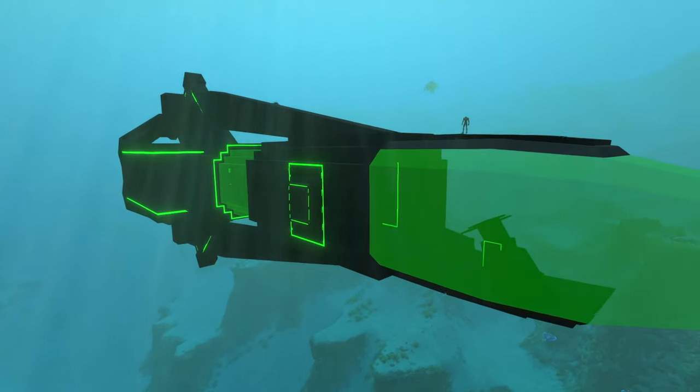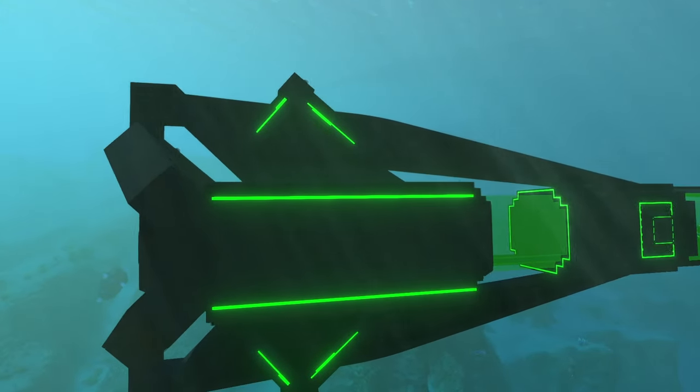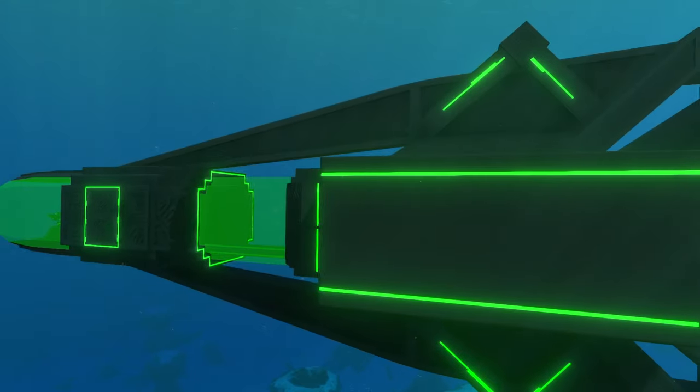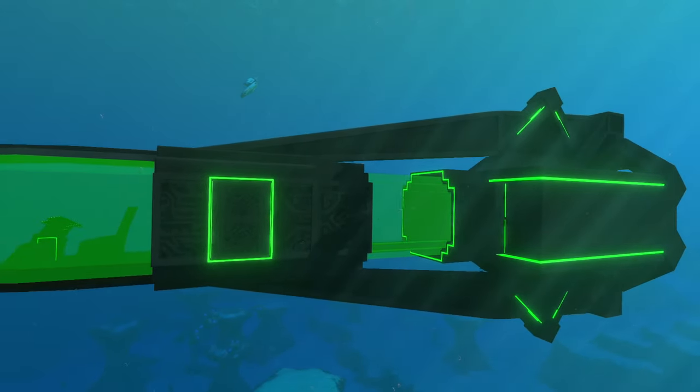I think I've covered just about everything on the exterior — all the different lights on the outside look super nice. The lights are bright but not too bright where they're blinding you, which I like. With that, we can head inside the submarine and see what the interior has to offer.